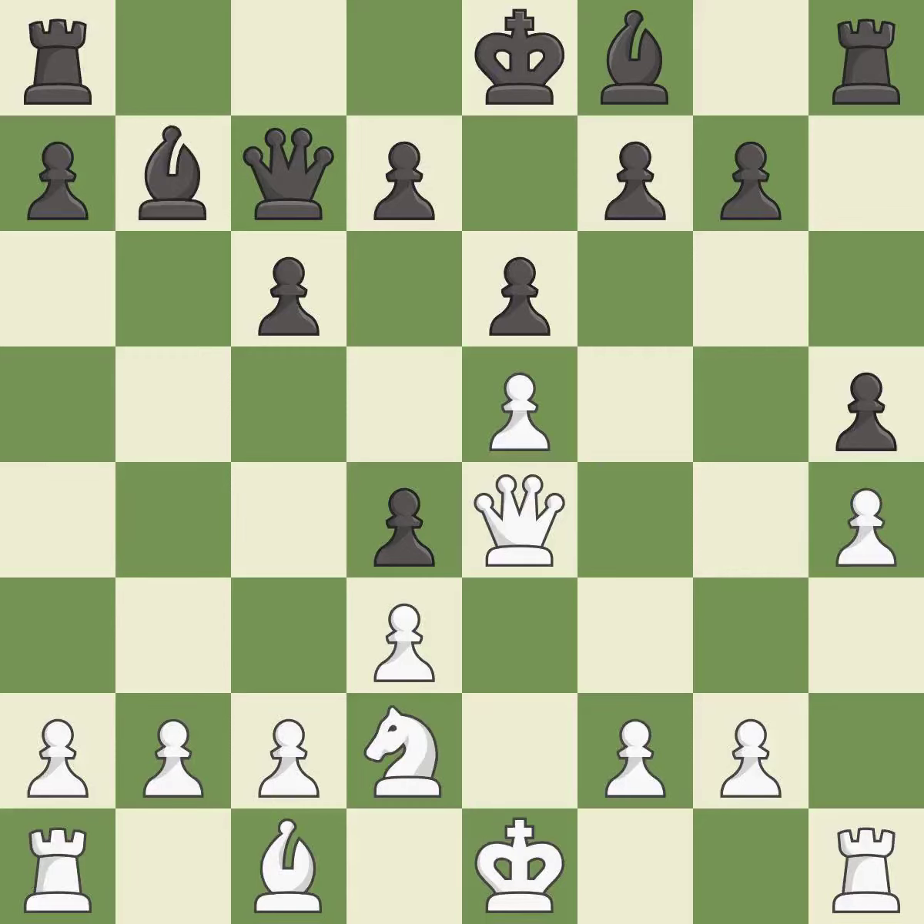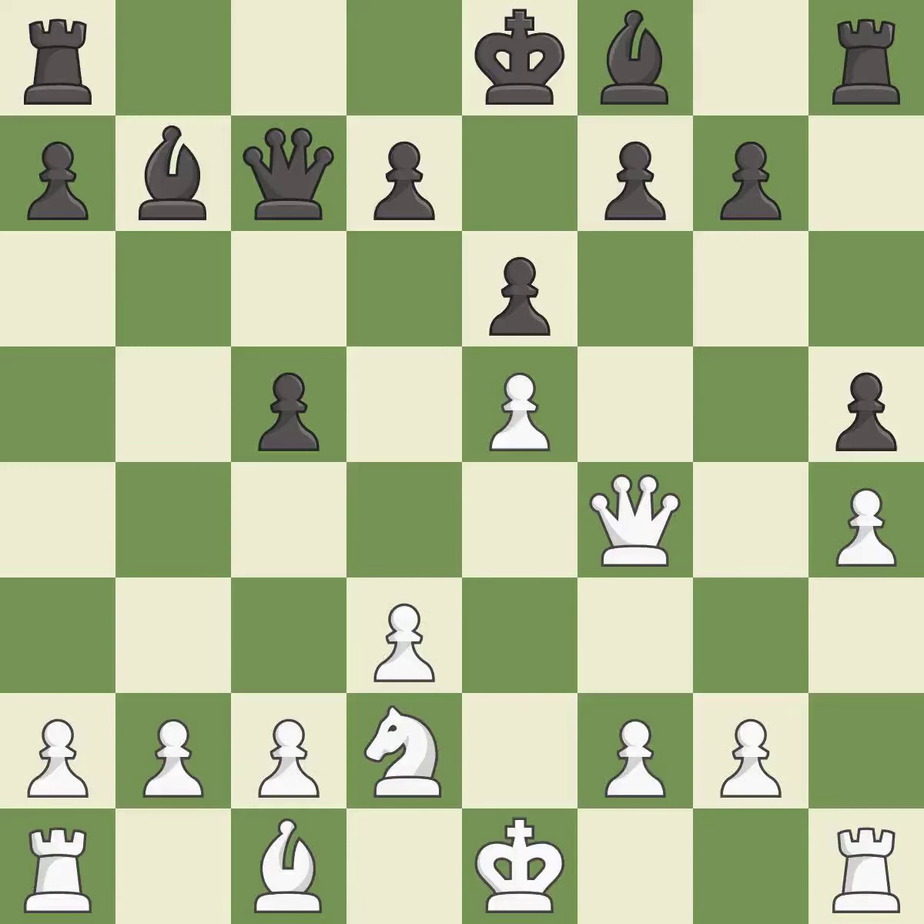This develops a bishop off its starting square, getting it into the action. This threatens to reveal an attack on the queen — it is excellent. This is the only move that works; it is a great move. This reveals an attack on a pawn — it is best. This ignores a better way to move the queen to safety — it is an inaccuracy.